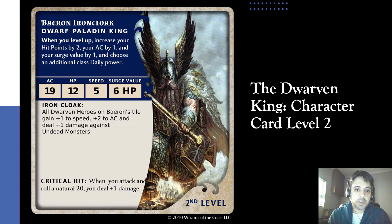That is his first level character card. For the second level, not much difference — up in AC, HP, speed, and surge. The base ability does change: it's called Iron Cloak, and all dwarven heroes on Baeron's tile gain a plus one to speed, so dwarves are suddenly much faster — now at a speed of six, which is unusual for a dwarf. They also get a plus two to AC and deal plus one damage against undead monsters. That covers the character cards for Baeron Ironcloak, as there is no level three or level four.